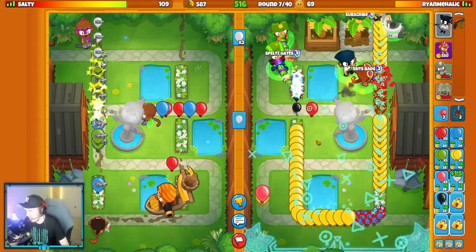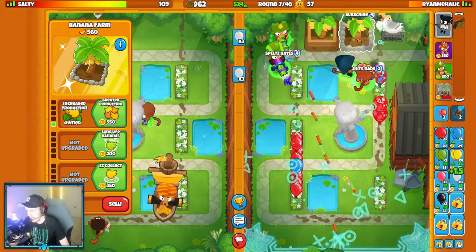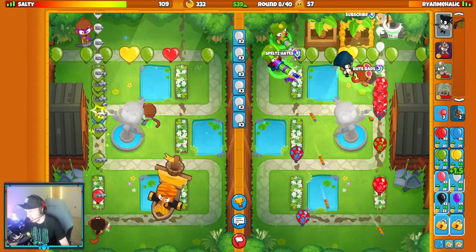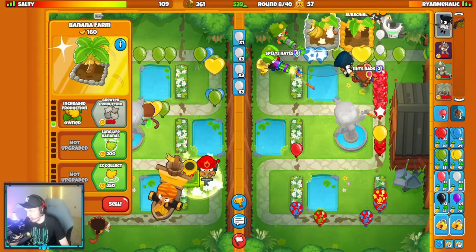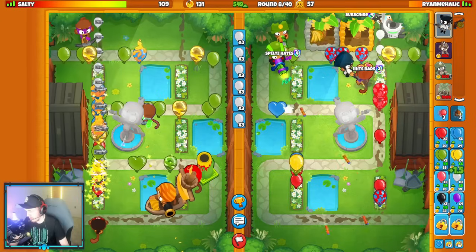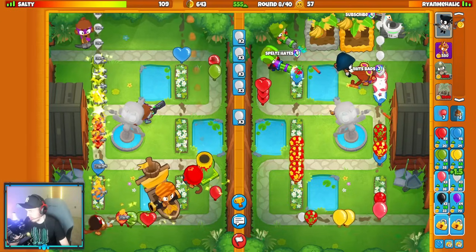I should probably boost this. Yeah, that was dumb. I placed another Dartling trying to defend without boost, but in reality I still needed to boost it anyway. So the second Dartling was kind of just a waste of money. That was not played very well for me — I did not need to place the second Dartling and boost. I would have just been better just boosting straight up.